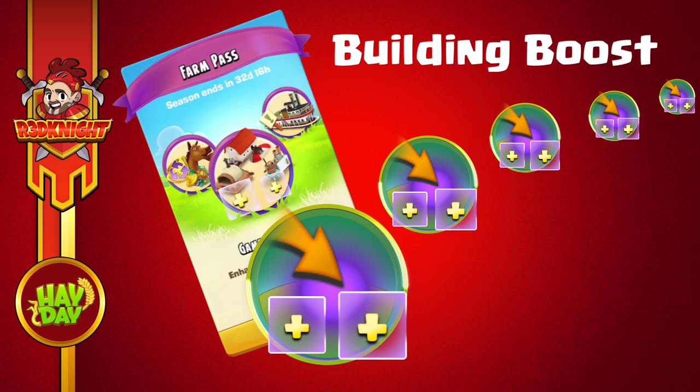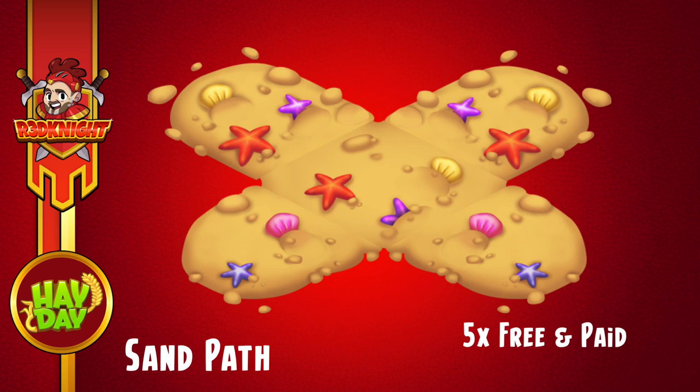Now some items are going to be the same on both the paid road and the free road — in this case that is the sand path. This bit I like because I want more of these for my beach. The free road gives five pieces and the paid road gives five pieces, so in total there's the opportunity to get ten of those.